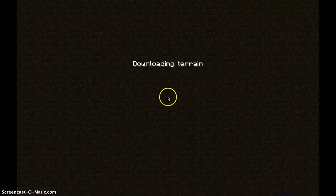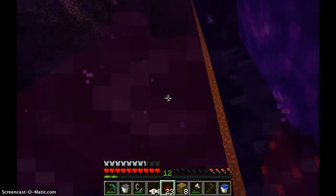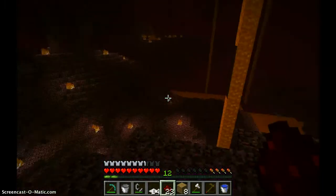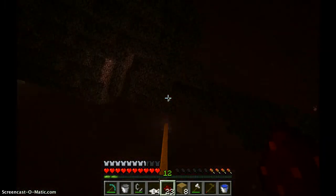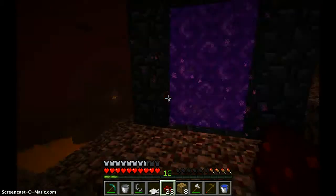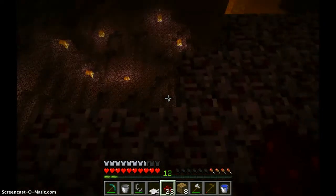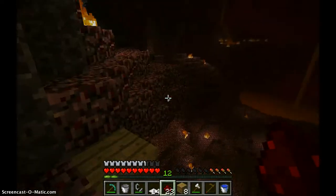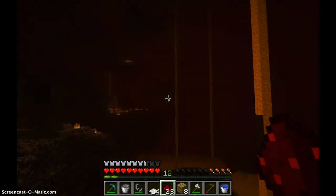Nether. Okay, so where are you now? The Nether. Whoa, what is that? That's falling lava. This is nether brick. There is soul sand. I don't know what else, it's hard to tell. There's gold stones, which I'm trying to get.